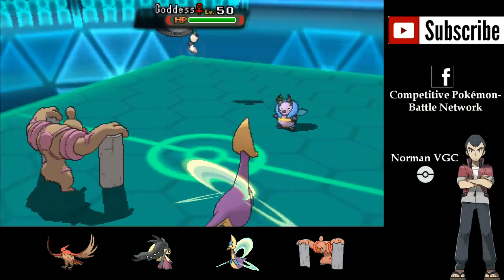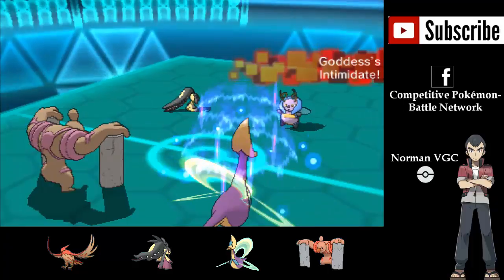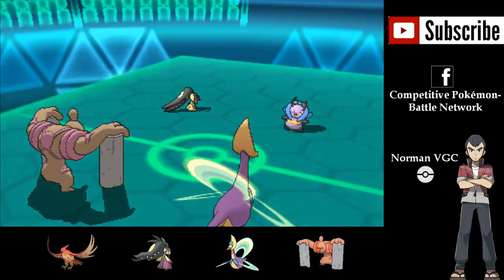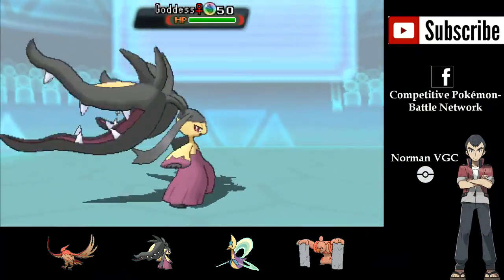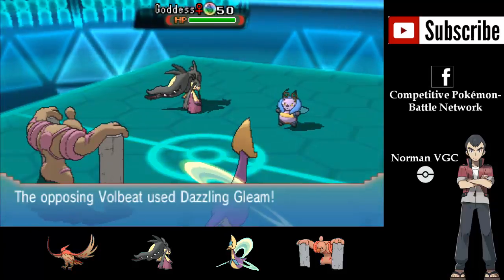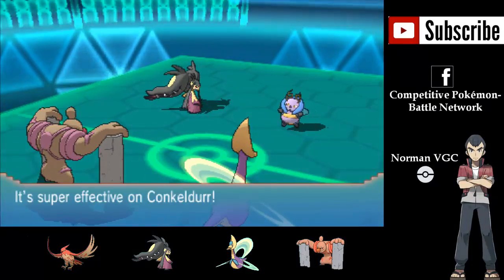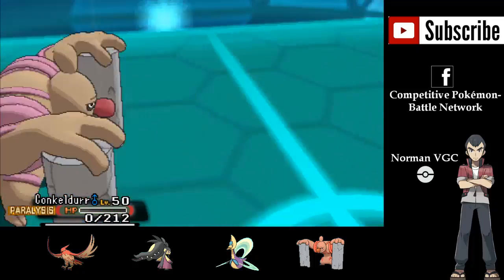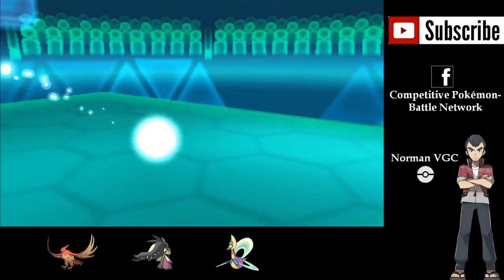And they're going to send out their Mawile now — definitely not a great Pokémon to be facing, but it is what it is. They're going to Mega up this first turn, and Dazzling Gleam comes out from the Volbeat. Thanks to my Assault Vest, I'm going to be able to take that. And Play Rough comes out on the Conkeldurr, and it's going to knock me out. Unfortunate.